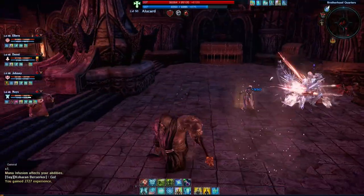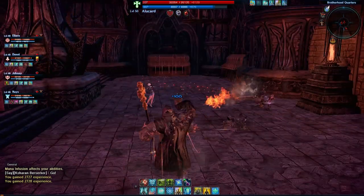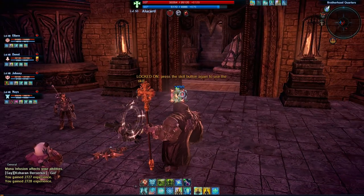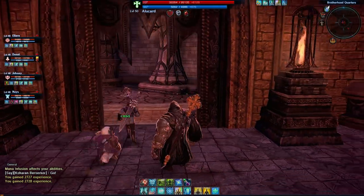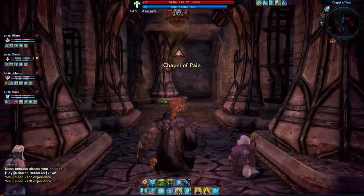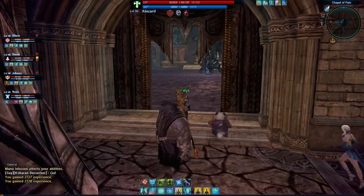We're currently finishing off our second mob, taking out that Kshara Skeleton Lancer. With those guys out of the way, our Priest will be healing the group and we'll be moving on to the next room. We're going to go through this corridor through the aptly named Chapel of Pain, which isn't ominous at all. Only good things can come from this, surely.